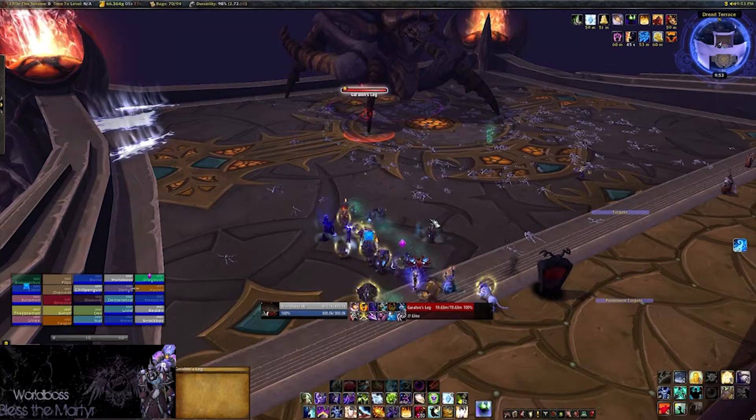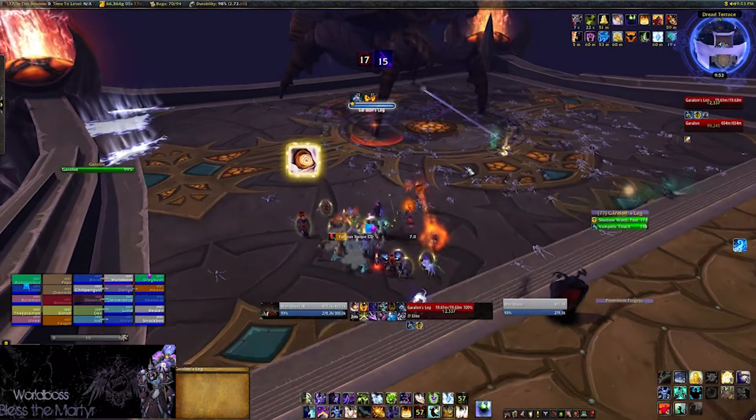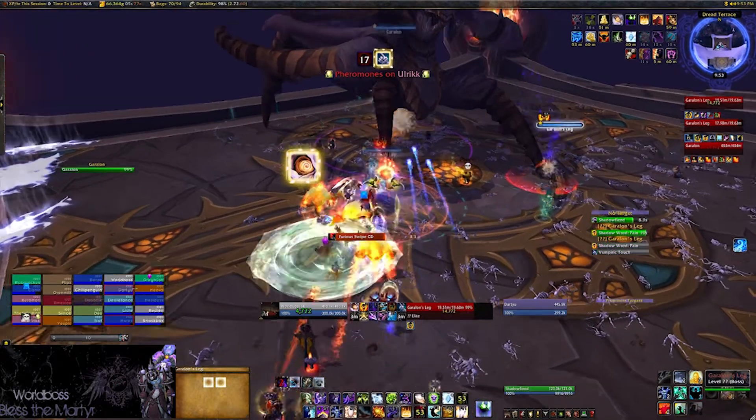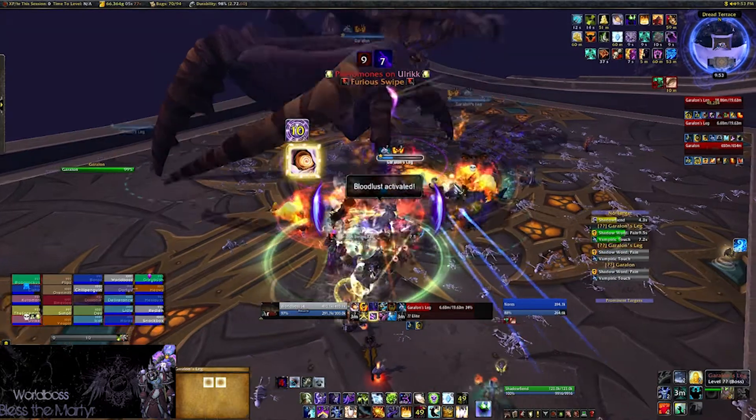The big thing you'll notice with this fight is there are multiple health bars. His legs are individual bosses from his body. Every time you kill a leg, it slows his movement speed by 30% and deals 3% damage to Garalan himself.